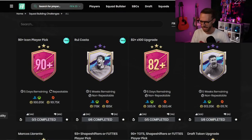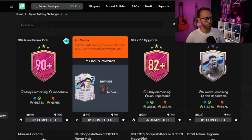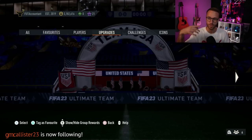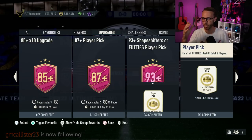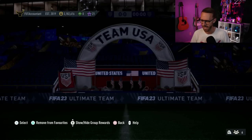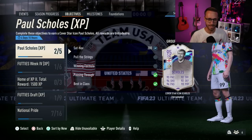I know some of you guys may be chasing like the Trophy Titans R9, the Zidane and stuff like that. But if I'm doing an upgrade pack at this stage of the game, I would much rather do Rui Costa for 160-170K compared to that 90 icon player pick. I would rather even put that amount of fodder into an 85 times 10, the 93 plus shapeshifters, or maybe even a 90 plus TOTS shapeshifter or footies player pick. I just think those are better value at this stage of the game — you're going to get a more useful meta player and still have a decent chance of packing an insane card from those more recent promos. So that 90 plus player pick — it's a snooze fest for me. Not going to be completing that one.